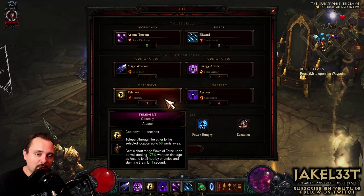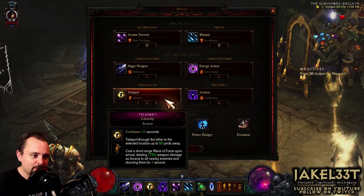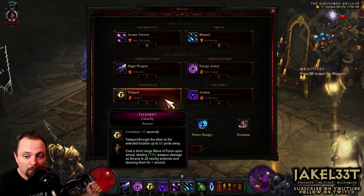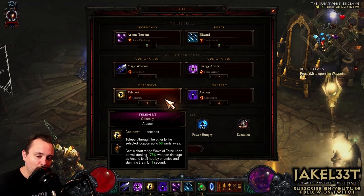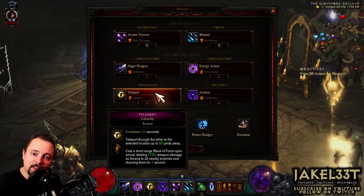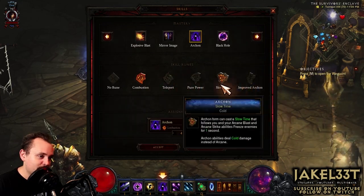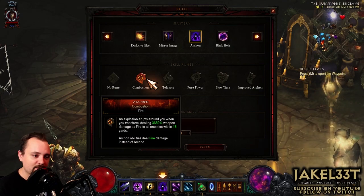Calamity is why this is called a Speed Archon build. Instead of taking Lightning Hydra like other builds do, we're taking Teleport Calamity to give us more mobility when we're outside of Archon form. We also get a damage increase from actually teleporting into a pack of mobs, which I'll explain as a nice trick to do in rifts when combined with Archon. Calamity is going to act as our Arcane ability. This is an Archon build, so we have to have Archon — we're going to put Combustion on it so it becomes our Fire ability, which is our fourth elemental ability. We already have every single Rune from the Vyr's set, so we have to have Combustion selected here so it actually counts as a Fire ability.